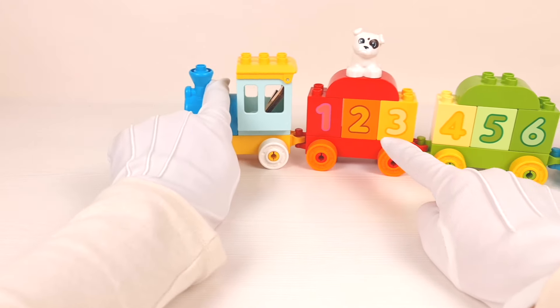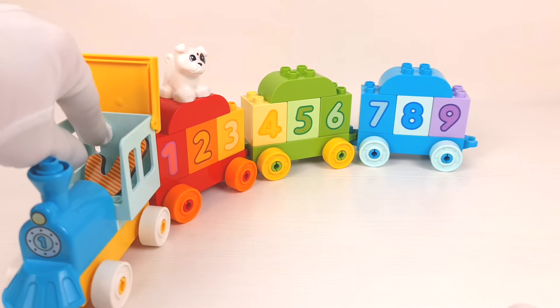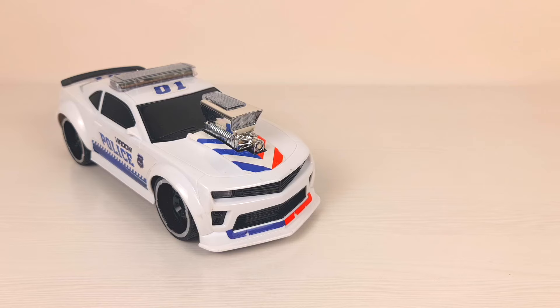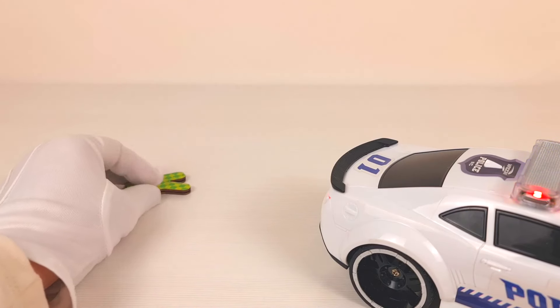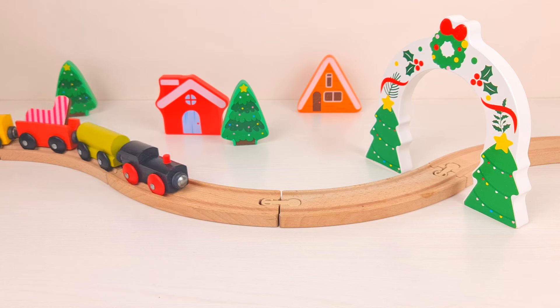What do we have here? A train with numbers — one, two, three, four, five, six, seven, eight, nine. Wow, a letter J is driving this train. J is for jelly. Nice! This is a muscle car — let's start it and drive it. Oh, we just ran over letter K. K is for koala.